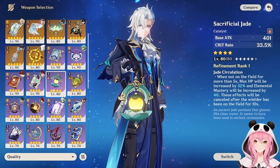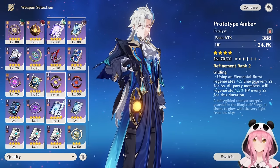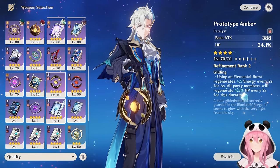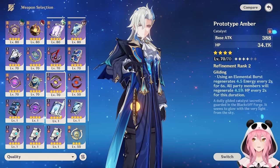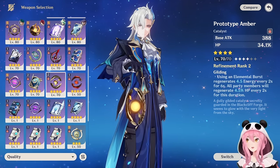Sammer has a whale account, so expect five-star weapons. His signature weapon is obviously the best option. The Cash Flow Supervision — Wriothesley's signature — is a good alternative, giving nice Crit Rate and increased charged attack damage. The Sacrificial Jade from the Battle Pass is also solid. The best free-to-play option is the Prototype Amber, which you can craft early and gives HP percentage as a substat.